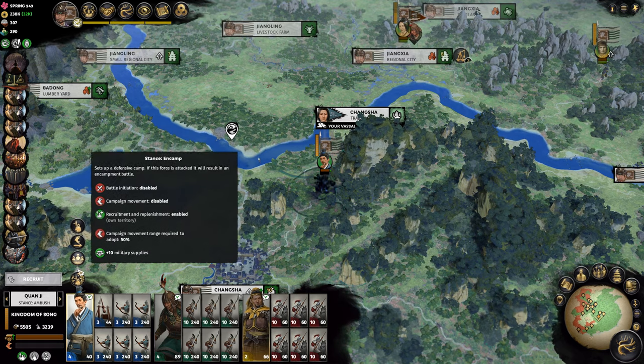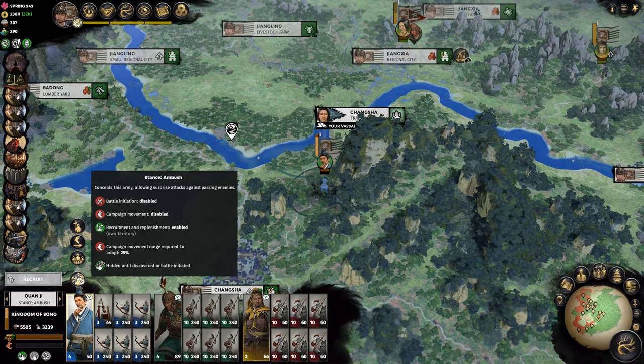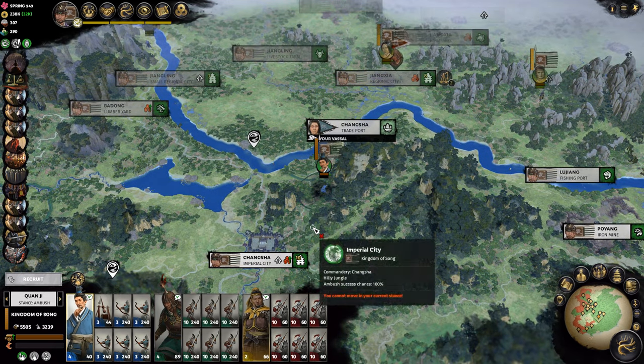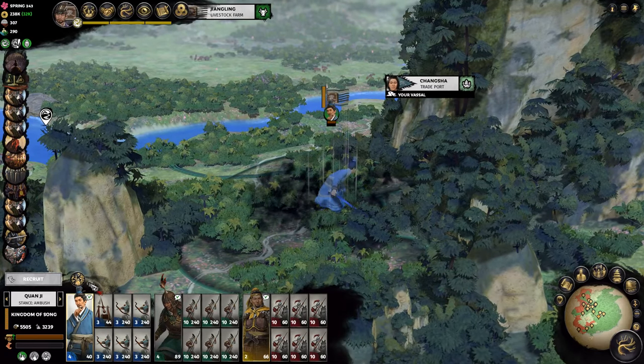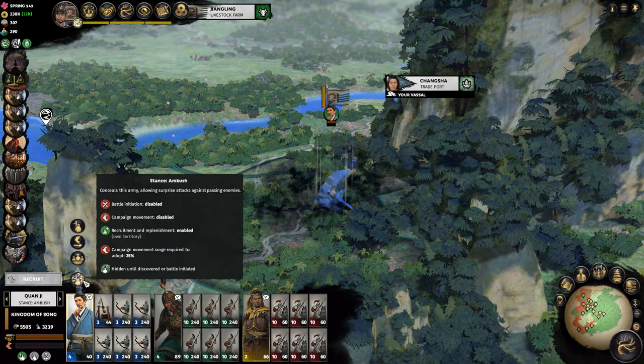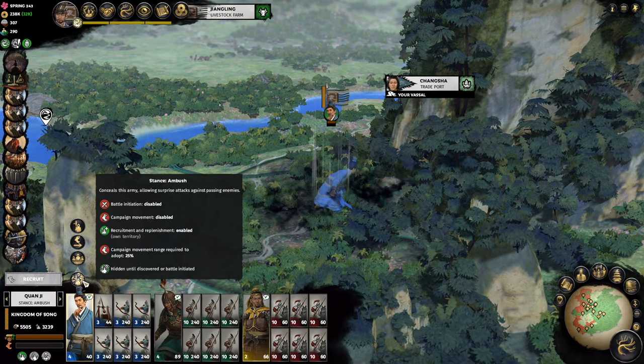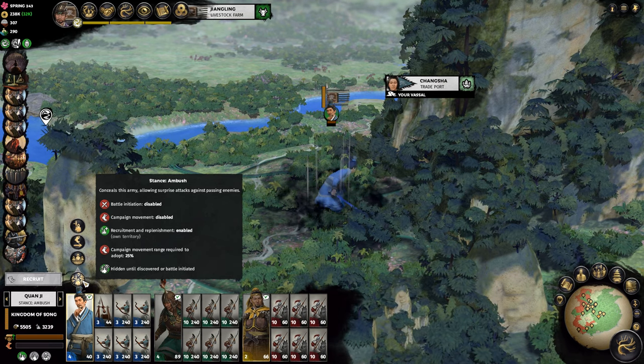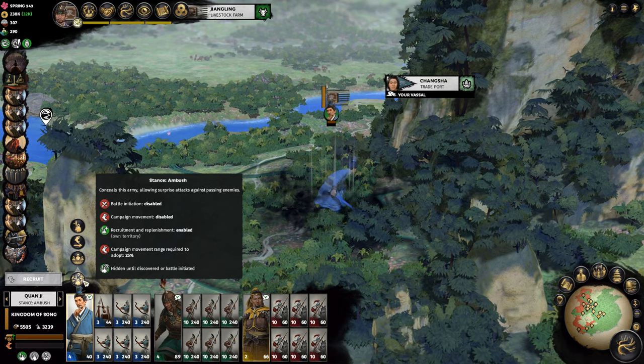The Ambush Stance — I personally dislike it because of all the extra micromanagement involved. The starting position going into the enemy army, even though it is favorable, I have not really tested it out myself. So make sure to let me know how it goes if you try out the Ambush Stance.